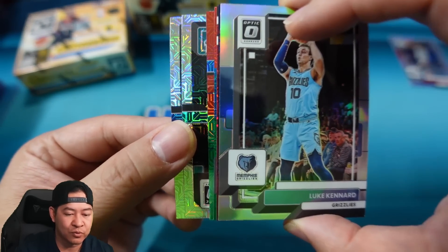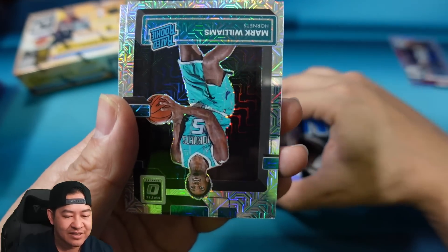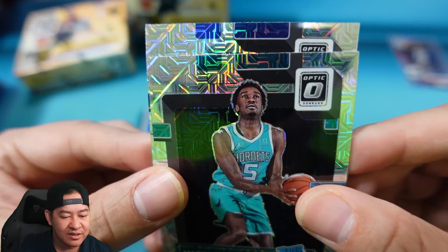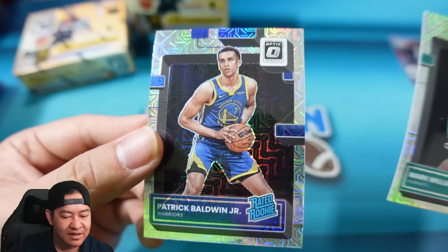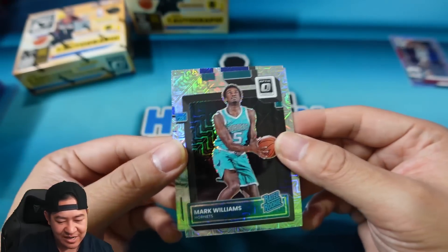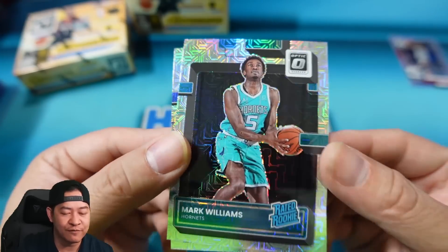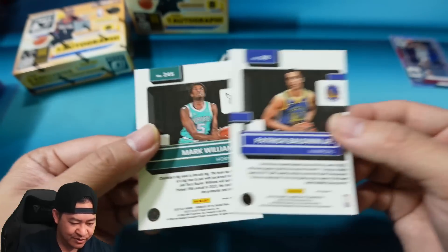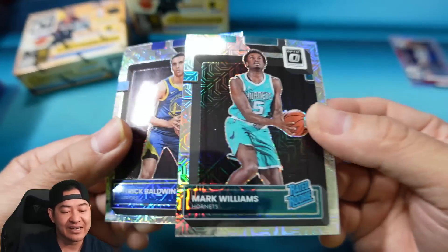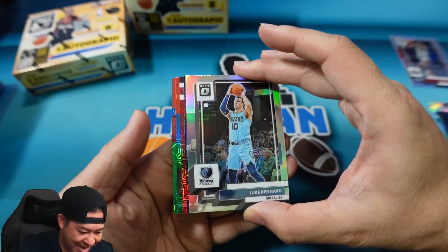Let's go to our two Choice rookies on the back. First rookie — that's decent colors — Mark Williams for the Hornets. Our other rookie is Patrick Baldwin for the Warriors. As you can see, this is the Choice parallel — looks kind of like a mojo from Prizm but these are not numbered, just the base. There they are. You're guaranteed two rookies, which is kind of nice — two nice-looking rookie cards right there.